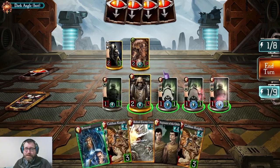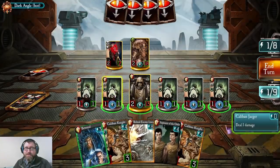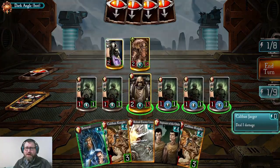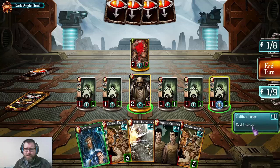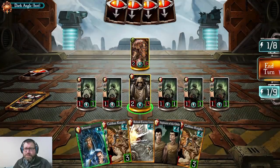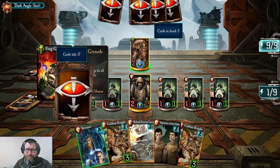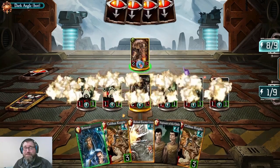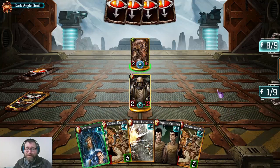Most troops that have duplicitous are lower health to begin with — there are a couple of ways to give duplicitous to a larger troop, but generally these units would not last long if targeted by an enemy warlord, so it's nice to have that protection. Unfortunately, they are still very susceptible to things like frag grenade — very vulnerable in that regard.